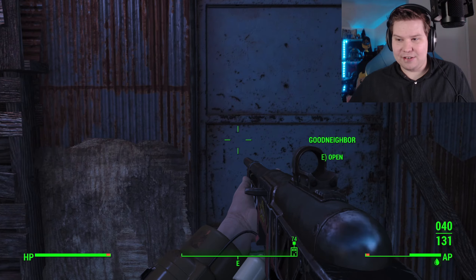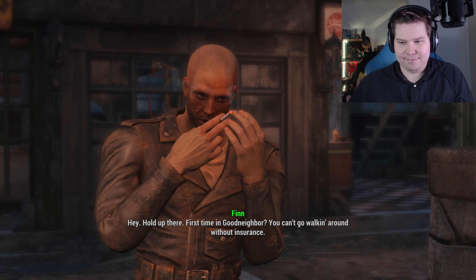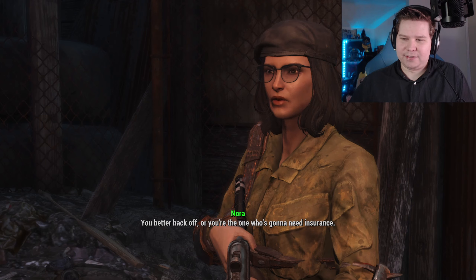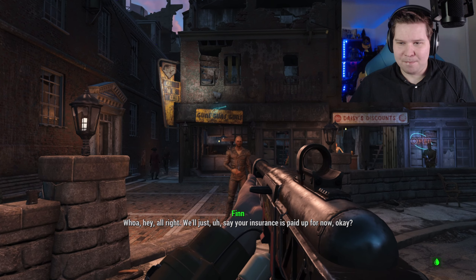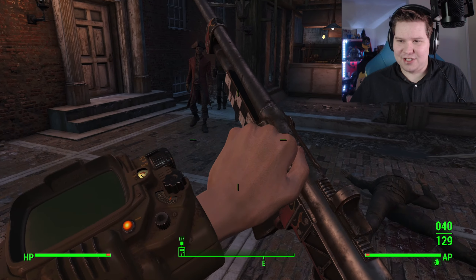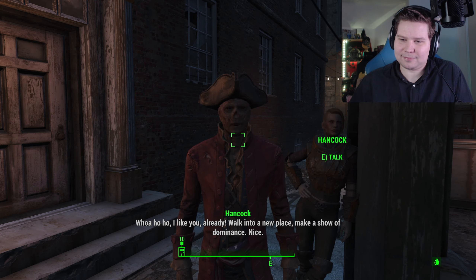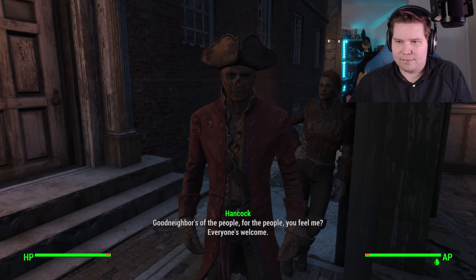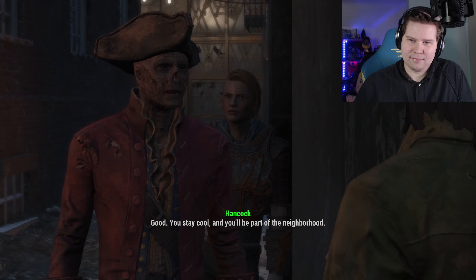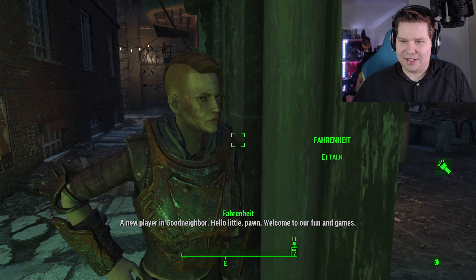Let's head on inside just so we get it on the map. Hey, hold up there - Finn. First time in Good Neighbor? You can't go walking around without insurance. I don't need insurance - I got a dog. You're the one who's going to need insurance. Let's just shoot you in the head - and in the heart - just so Hancock likes me. Of the people, for the people. Thanks very much, Hancock. We've got Fahrenheit with a resting angry face right there. So we've discovered Good Neighbor now - let's get out of here.